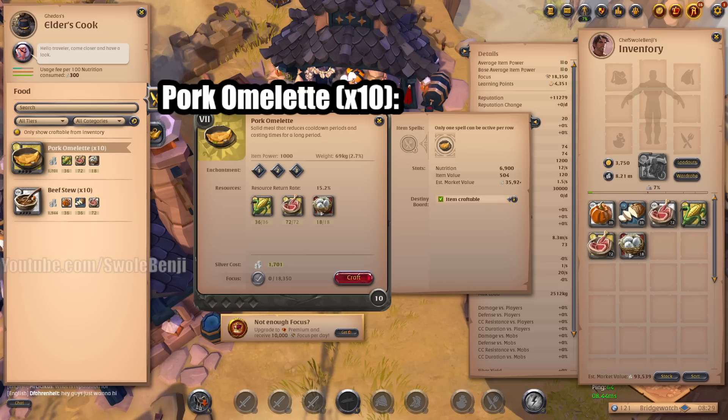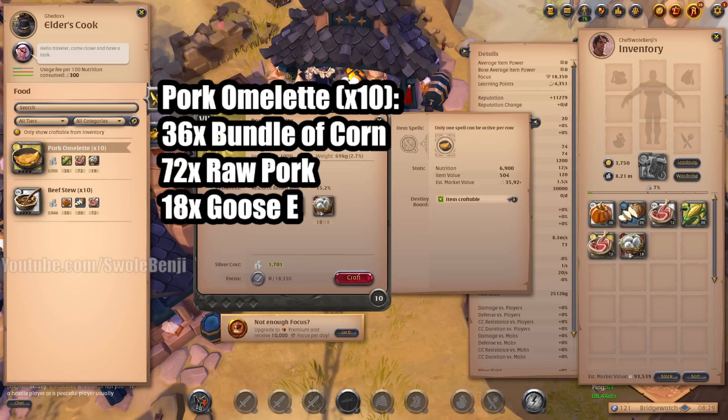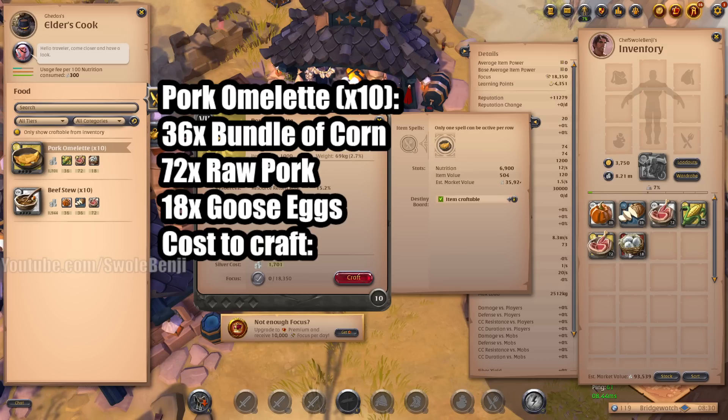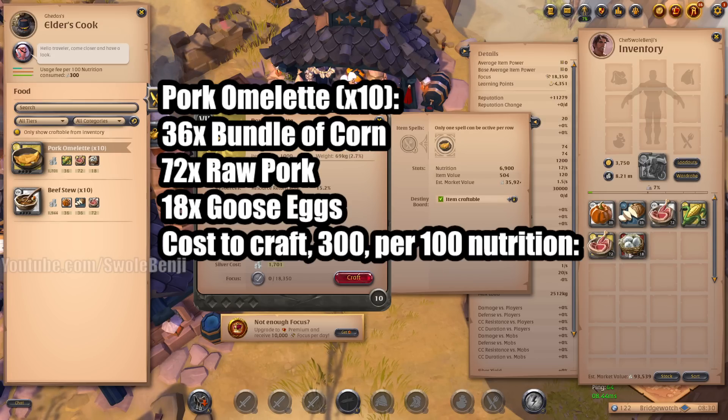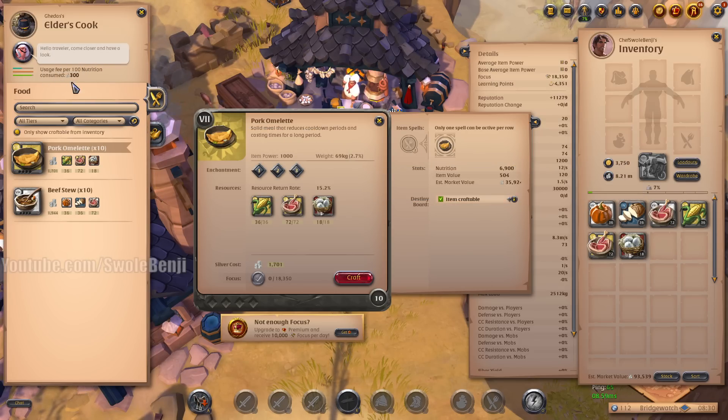So we have the pork omelet. What do we need for it? 36 bundles of corn, 72 raw pork, and 18 goose eggs. Now here's the thing — we're going to see the cost to craft, which is 300 per 100 nutrition. That means we are now paying 1,701 silver to craft this. So what does this "cost to craft 300 per 100 nutrition" mean? You're going to see this on every crafting station.